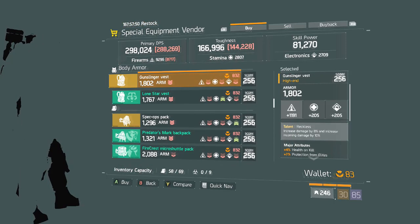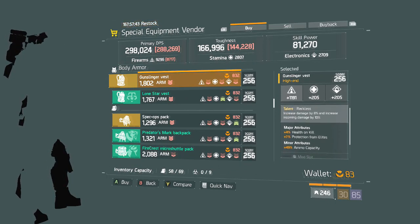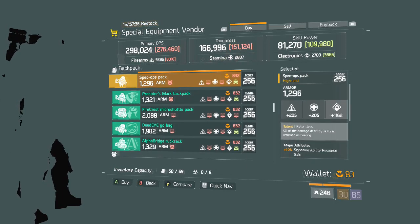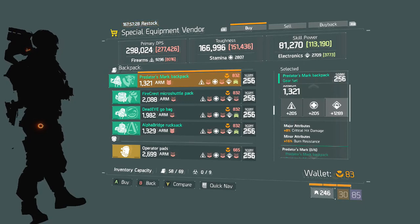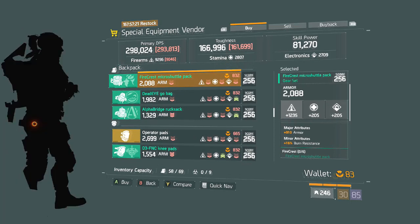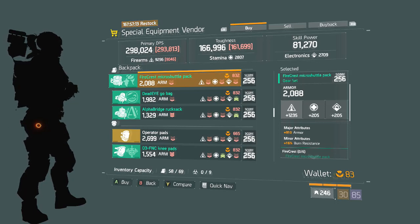We have a Reckless Vest with a decent roll but not too great — firearms is pretty low, it's got ammo capacity but other than that it's not a very good chest piece. We have a Lone Star Vest — not a very good roll. A Relentless Backpack. A Predator's Mark Backpack with a very high electronics roll, however it doesn't have armor so you'd have to keep it as electronics or sacrifice the armor. We have a Firecrest Backpack with a very good roll — high firearms, good armor. You could reroll to ammo capacity or another main stat like stamina or electronics.